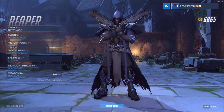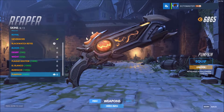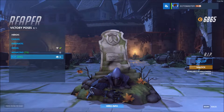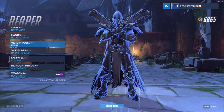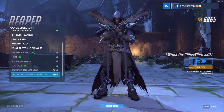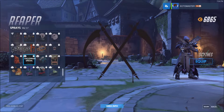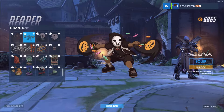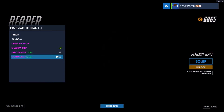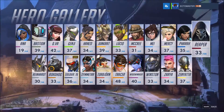Moving on to Reaper. He's got the Pumpkin skin — oh, that's pretty cool looking. I like the gun. Really cool. No emote. R.I.P. — him climbing out of it. Voice lines: I'm back in black, I work the graveyard shift. As far as his spray — he's swinging around trick-or-treat bags. And he has a highlight intro — that's badass. I'm going to have to get that. I don't play Reaper much, but I'll have to get that.